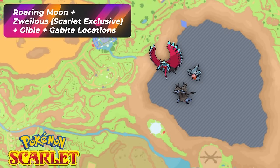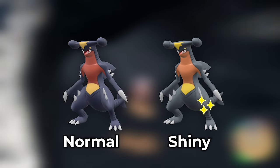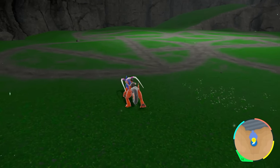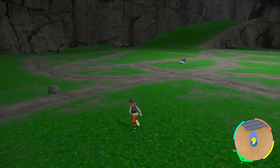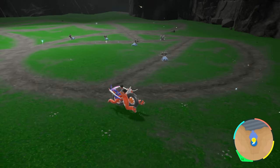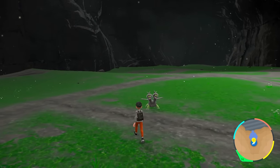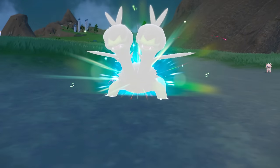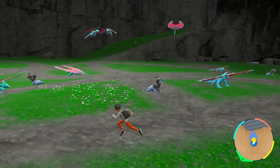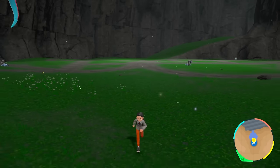For this part you're going to be traveling to Area Zero, going to Lab Station Number Three. For Scarlet players you're going to be able to hunt Roaring Moon, the Garchomp line, and the Baxcalibur line here. Unfortunately when you select dragon you'll bump into all of these mobs. As you walk around here you'll start to see all the spawns happen. People on stream told me when live that the best way to hunt this is to go to every circle and spin around to see what you get. Oh my gosh — there it is, our first Roaring Moon!